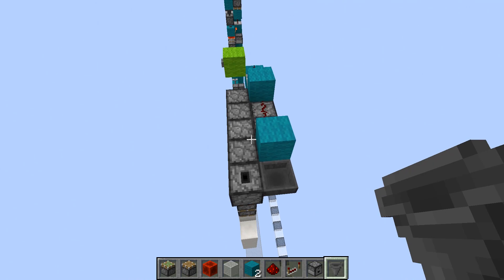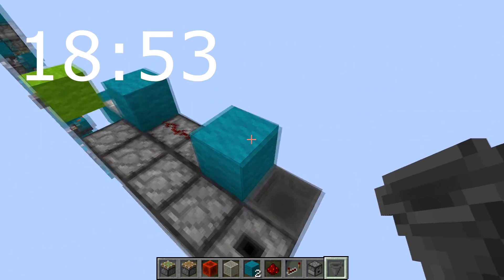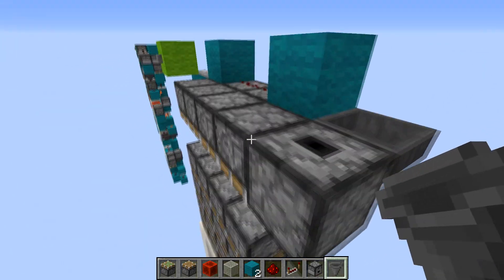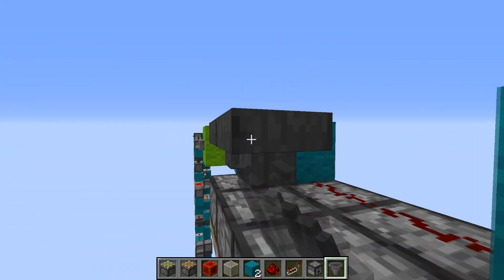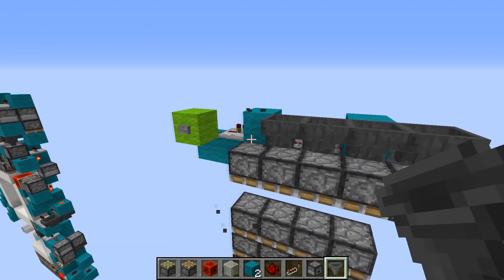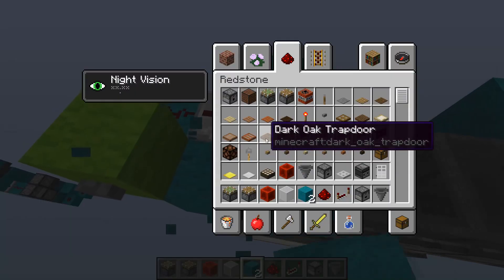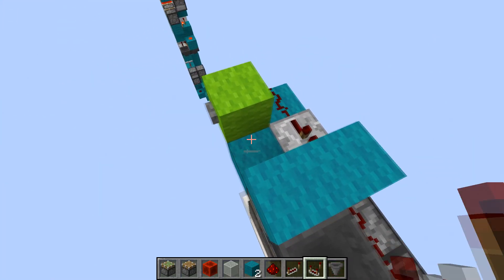We're going to have a slightly different top. I'll show you how to build the other one at the timestamp given. For this version we're going to have four hoppers going across like that into a block here, and a comparator right here.